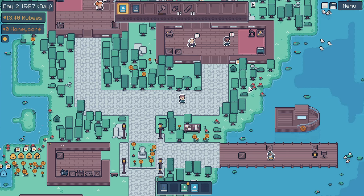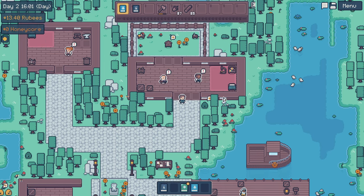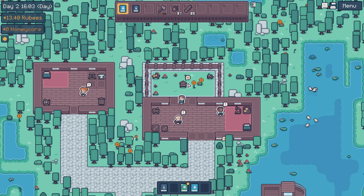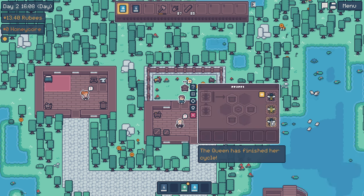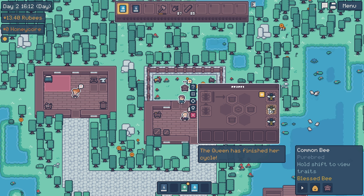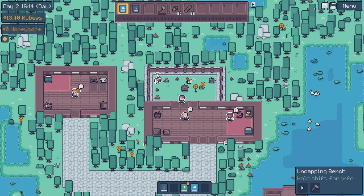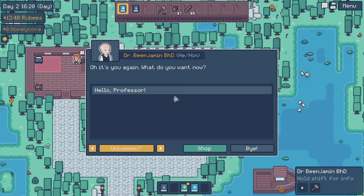So we have three bees discovered, and I'm hoping what we can do today is learn how to actually start breeding them. But before we do that, can I take stuff out of here? Can I just take bees from these people? Uncapping bench? Extractor? What do these people have to say?